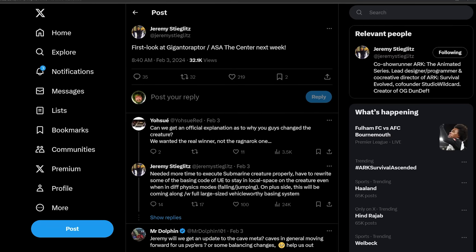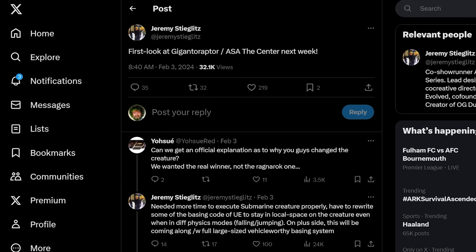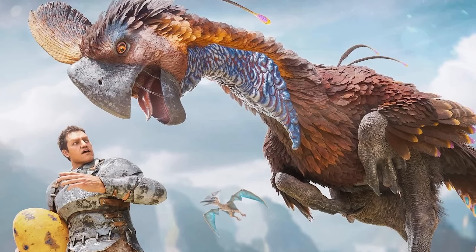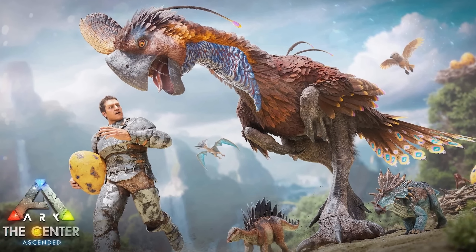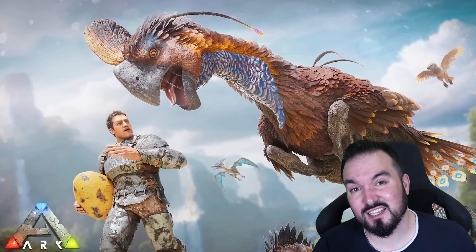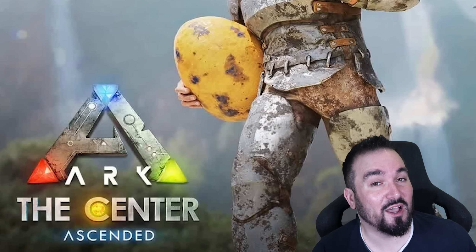When I read co-founder Jeremy's post on Twitter last weekend I got the impression we were going to see some in-game shots of the Center, though to be fair it didn't actually allude to physical in-game camera shots. This is in some way a first look at the Center — doesn't really reveal too much. Looks like it might be the floating island. Could be where the Gigantoraptor is situated — a good place for it. You might need a flyer to even get there to steal an egg.